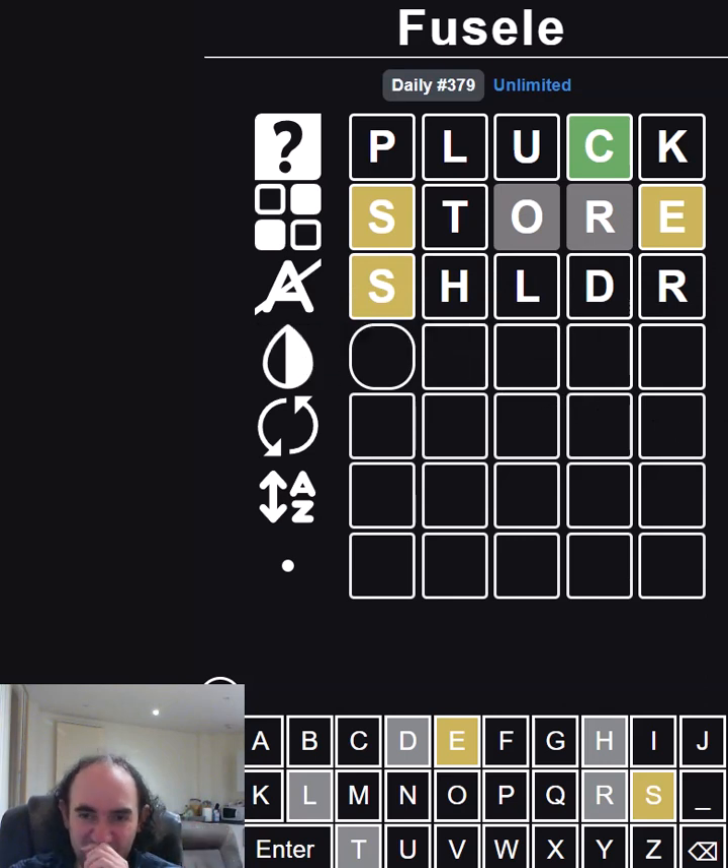Yellow and green tiles are ambiguous. Where's the S going to go? It's not usually a plural, so that means if it's towards the end it's going to be a duplicated S because it can't be an SE ending. The only other vowels we could use — we still could use the O, A, or I actually, we haven't used any of them. So that's not helpful.